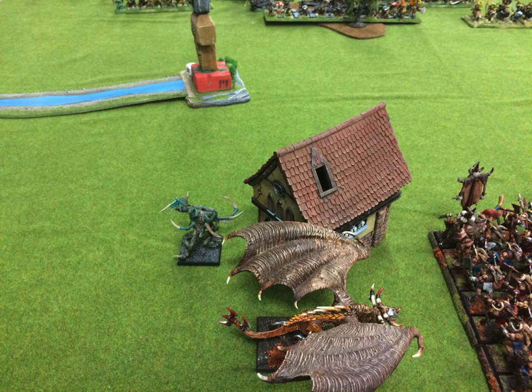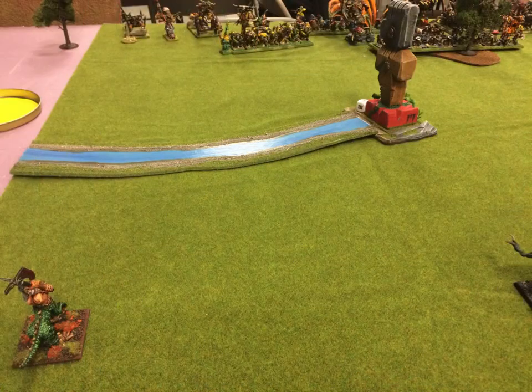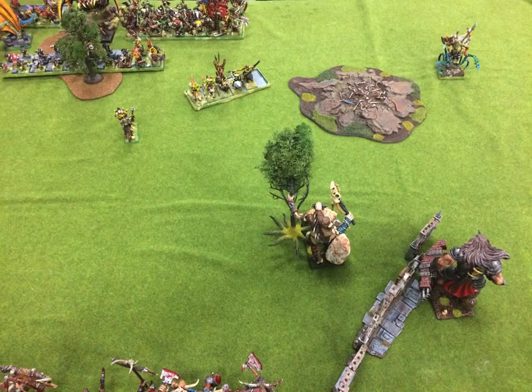Behind the house is my Jabberwock. Then I've got my second Briar Beast — this one I decided to deploy as normal. And then way over here I've got my second Razortusk. So we get to Vanguard and it looks like that. I take my Giants up just a little bit — I don't want Koopa to be able to charge my Giants too easily.